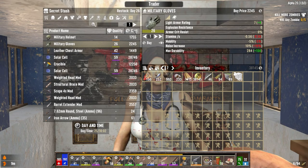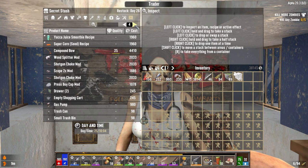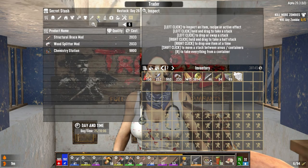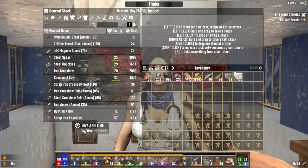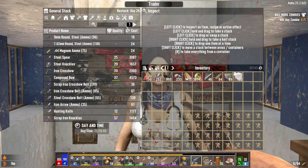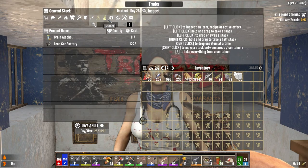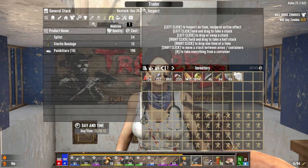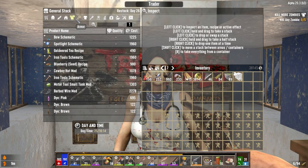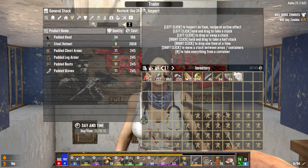Military helmet. Military gloves. Level 26. What else do we have here? I should look at my skill points too. Not a lot in the secret stash that we want. I think we bought all of Hugh's ammo. You don't have any shotgun ammo at all. Do you have any gunpowder? No. Oh Christ, this is going to be bad. You don't have any military gear in here — that's the stuff that we sold you.